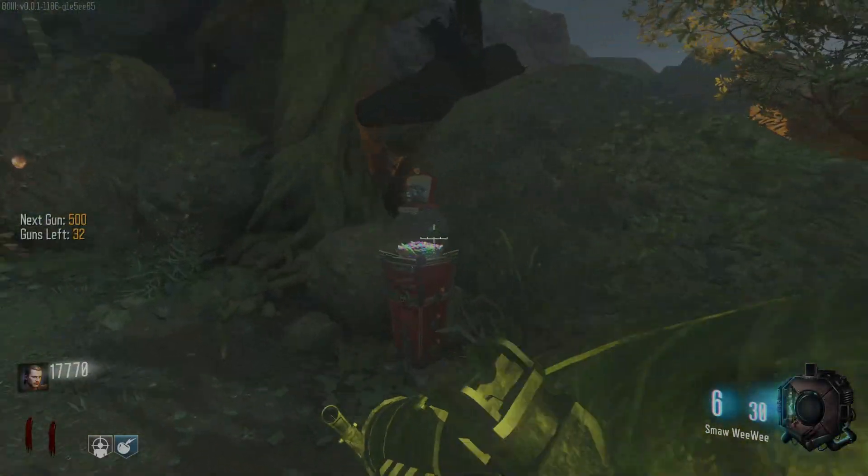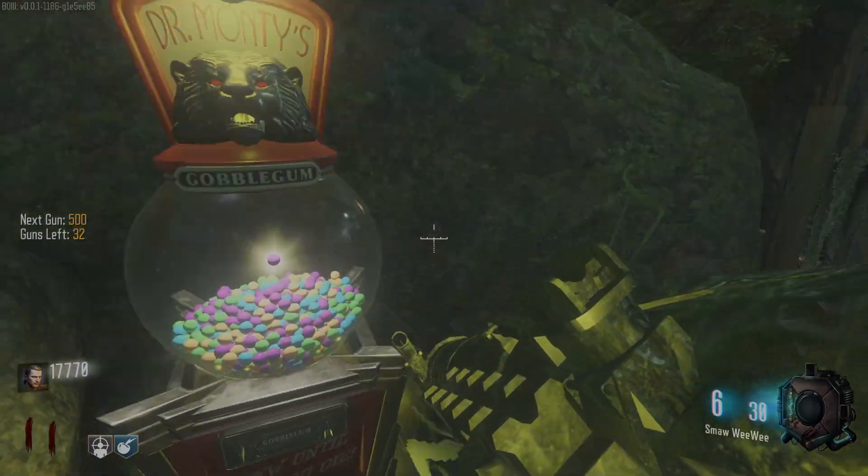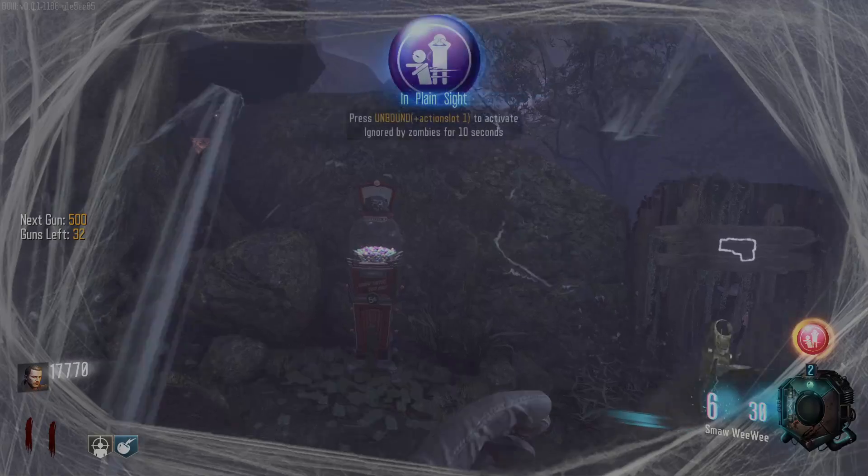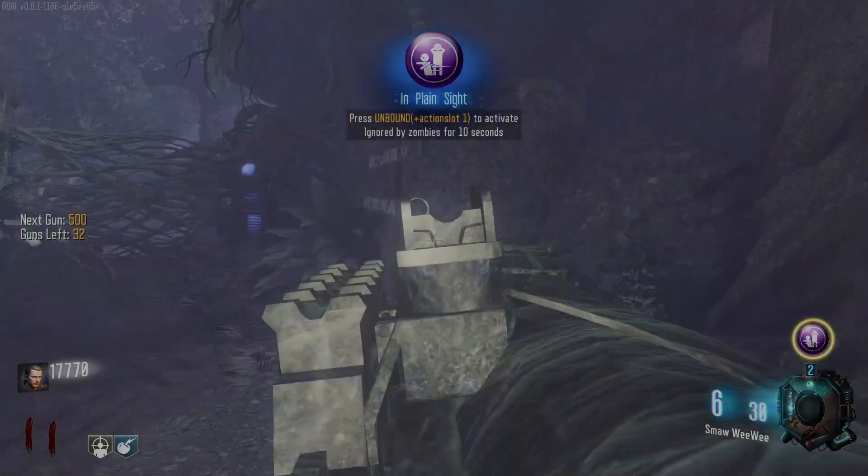We got another rocket launcher, so obviously we're on the RPGs now — not too big of a deal. Got 'in plain sight' again — I do not want this. What's it called? Stock option — that's what I want.